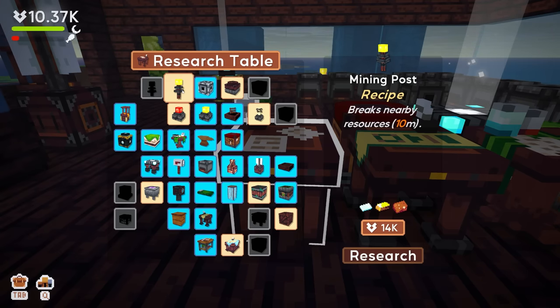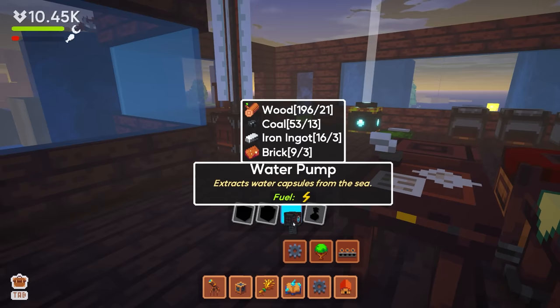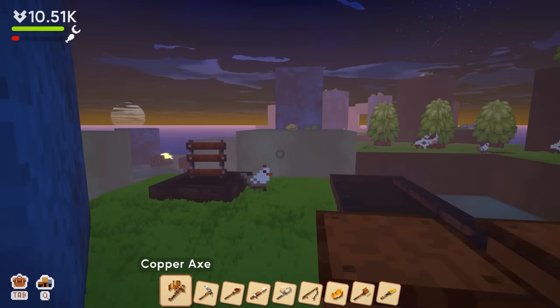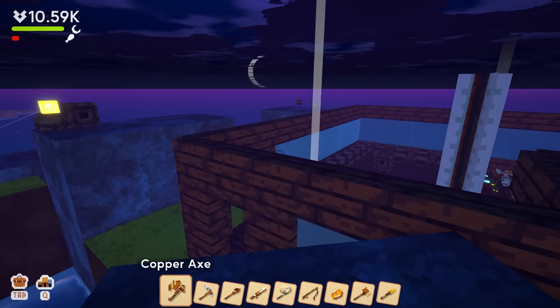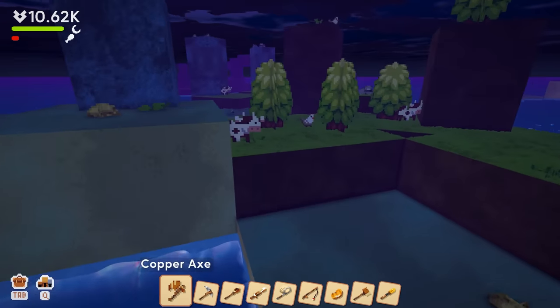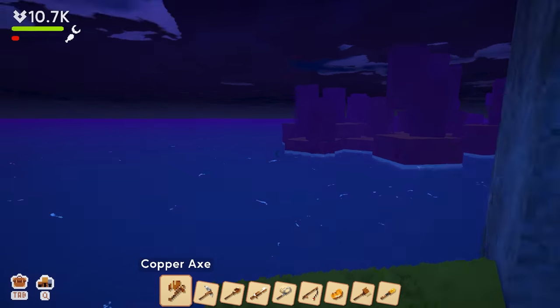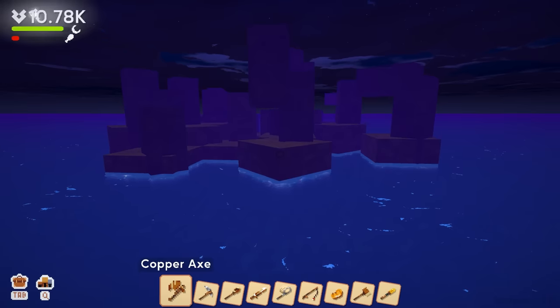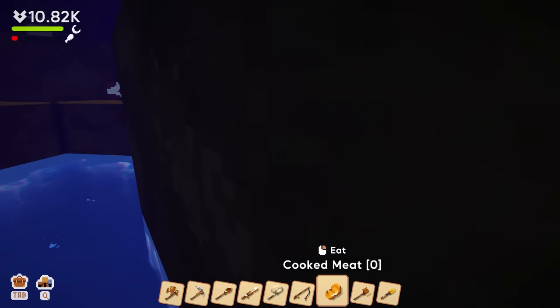We need to get the mining post as well — that's the next thing we're gonna do. We've got this island here which is passively doing all this stuff, which is super fantastic. I'm trying to decide if I want this to be the passive island or the active island. Let's head over here and set up some breakers and collectors.